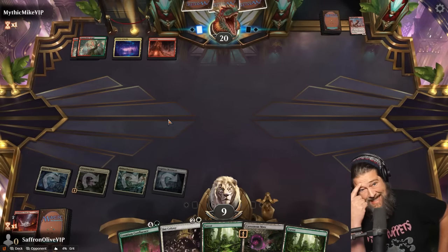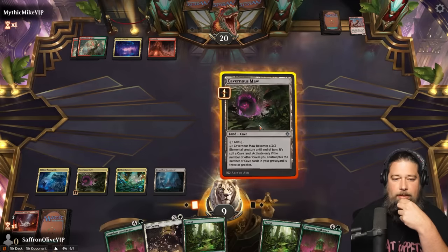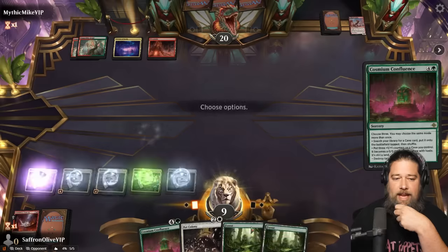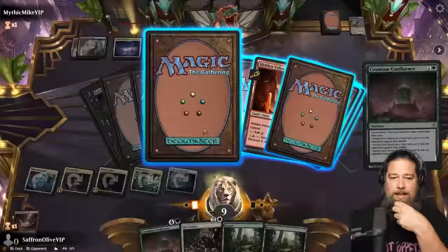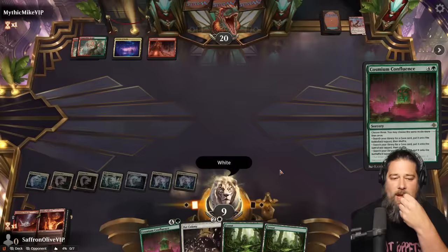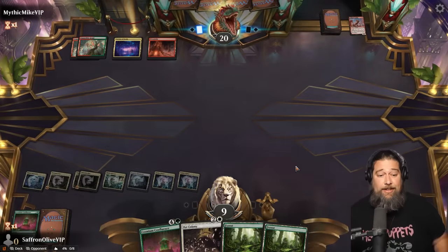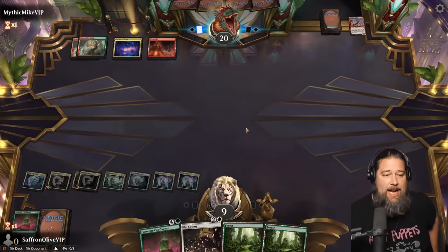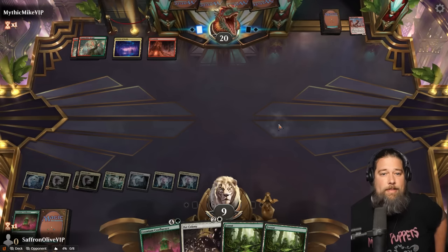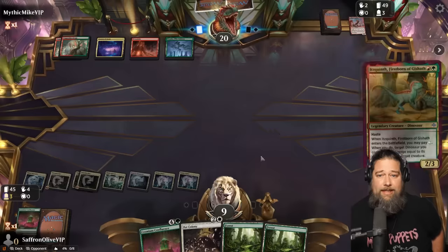No big five drop hasty dino — opponent's passing. I think the correct play is play a Cavernous Maw, Cosium Confluence — cave, cave, cave. Sunken Citadel, Sunken Citadel — white. And Cavernous Maw. So next turn we can Bat Colony into Confluence, and we're gonna have our Cavernous Maws going. We might have stabilized against dinos. Could use a turtle, I wouldn't mind a turtle. There's the mana.